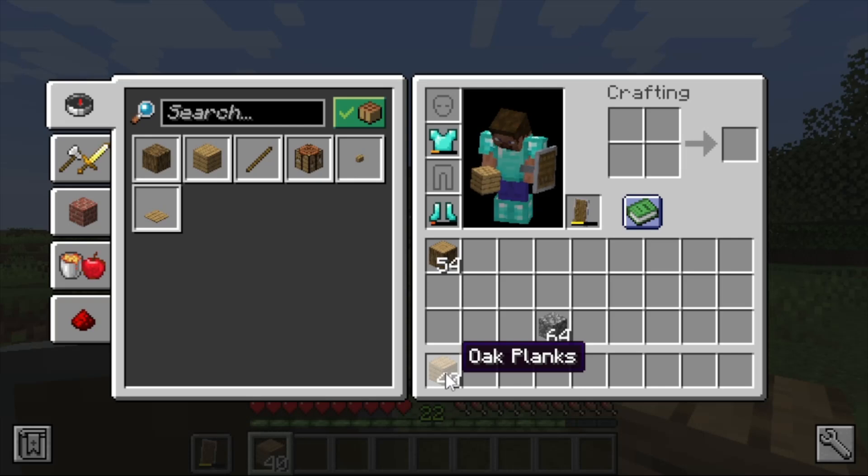When you Shift+left-click something from the crafting output, it adds directly to the hotbar starting from the right and going to the left, or adds to an existing stack. If you can't find the items right away, just look around the hotbar. The next thing we need is a crafting table.